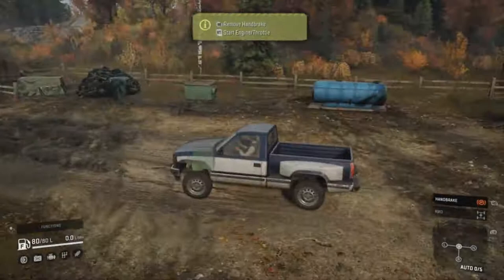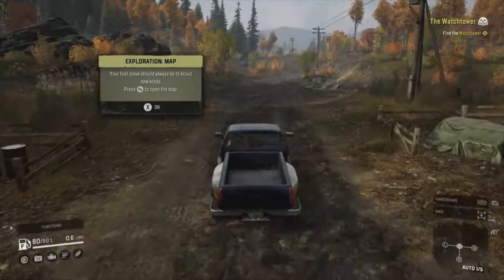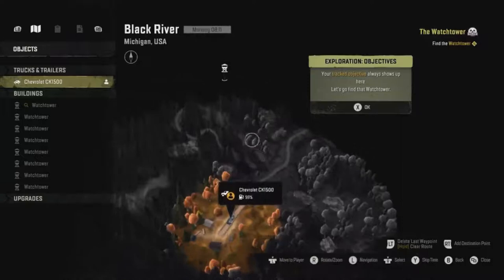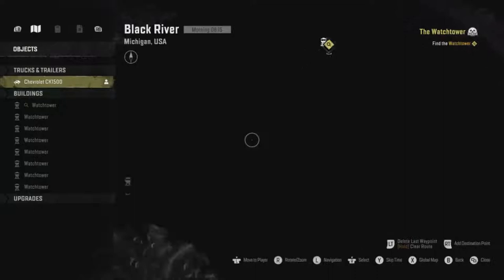Let's start the engine, take the handbrake off. Whoa, going sideways already! First move should always be to scout new areas. So we've got a watchtower up here, but I want to go to this one. How do we get up there? Your tracked objective always shows up here. Let's go find that watchtower — that's way in the distance. I think we'll go to this one first, it's on the way.